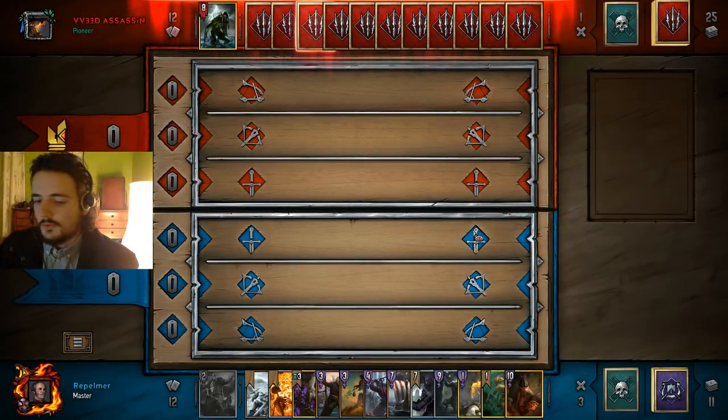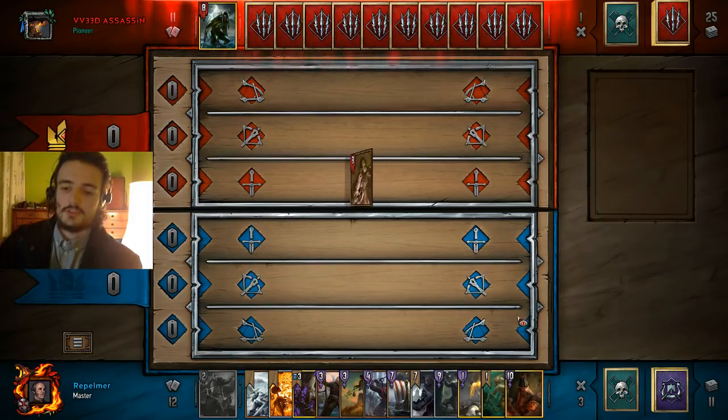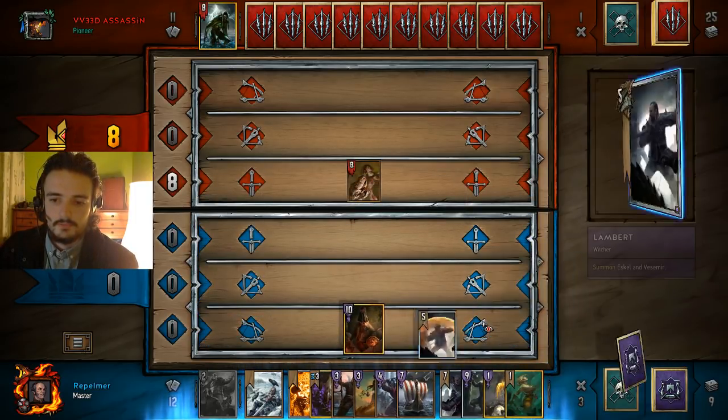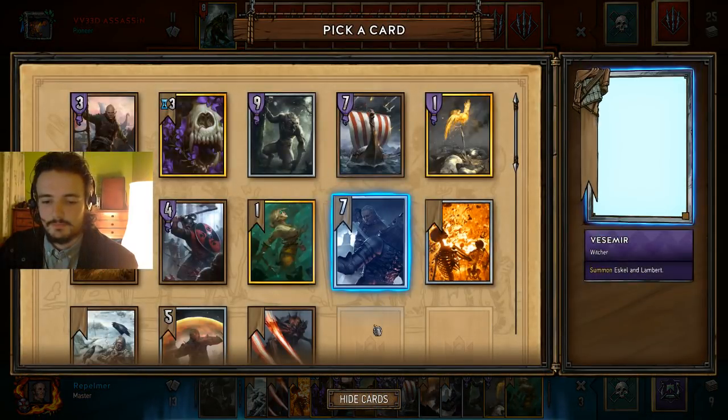Now we use Urmian, who also doesn't shuffle — we confirmed this in testing, I've been trying this a bunch. If we use Urmian here, we find Lambert and Lacerate. And that's the bug. That's the exploit.